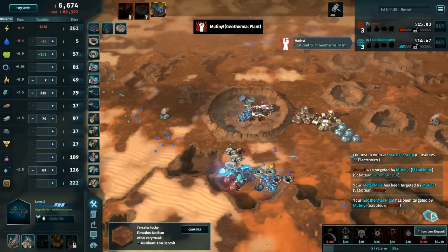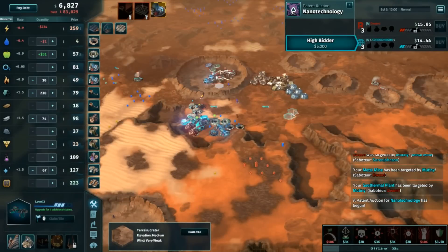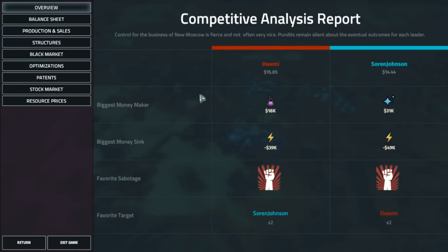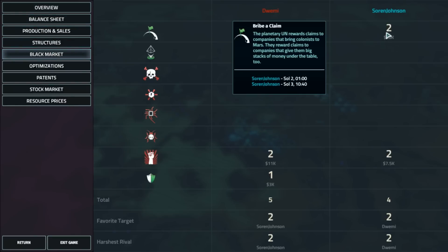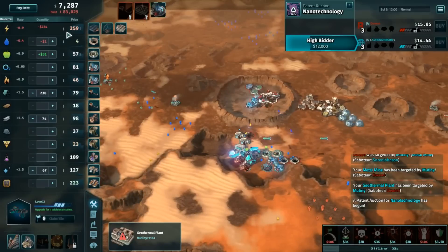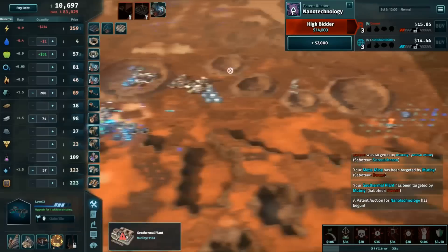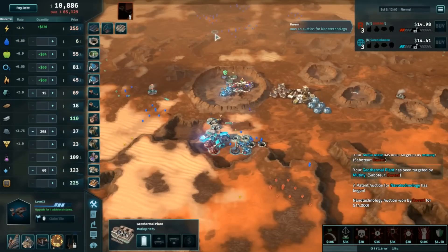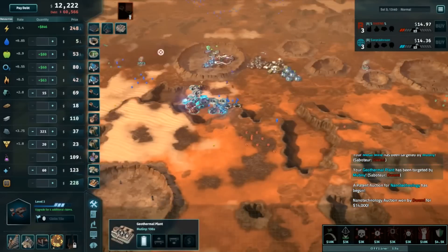Suddenly his geothermal is gone as well. Soren committed his black market cooldown to Acclaim just now — I'd have to call that a pretty huge mistake after getting this geothermal plant down with power up at $259. That is not going to be pleasant for Soren long-term. He's already in $83,000 debt, going to be pushing the line — almost down into that B rating where he gets those 10% ticks. And once you're there, it's not too hard to slip down into C and start seriously tumbling out of this game on debt alone.